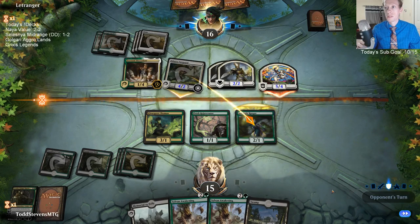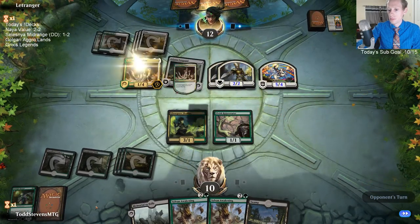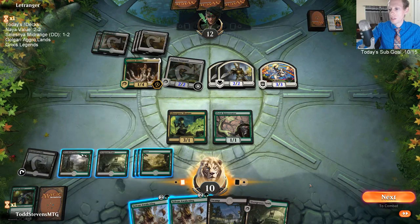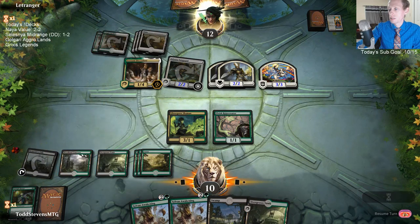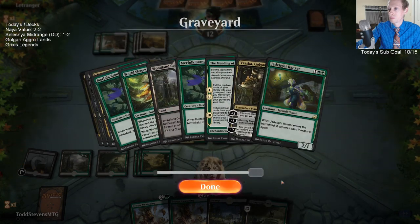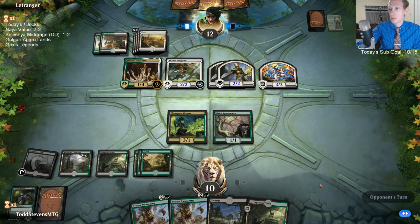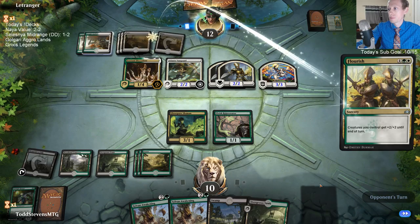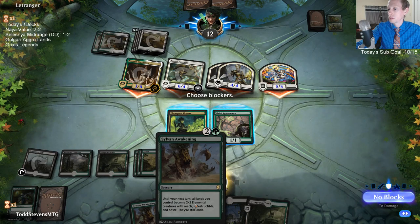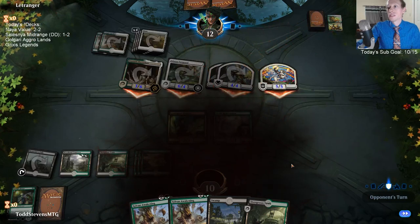There's five more in the deck. Memorial to Folly does get to get back World Shaper. I could use Sylvan Awakening for blockers — may do that next turn. Oh, Flourish — we're just dead. Well... that's not an instant, it's a sorcery, can't just cast it.